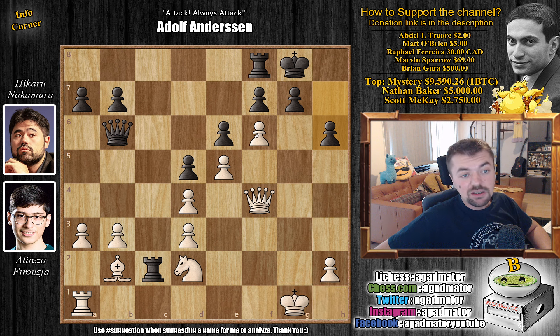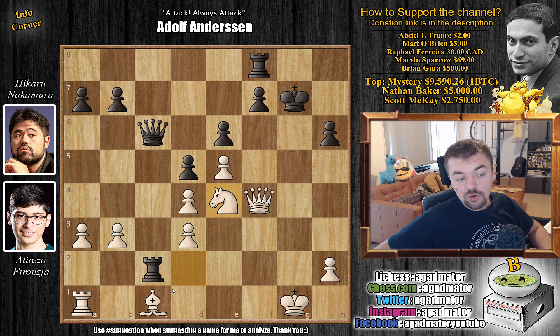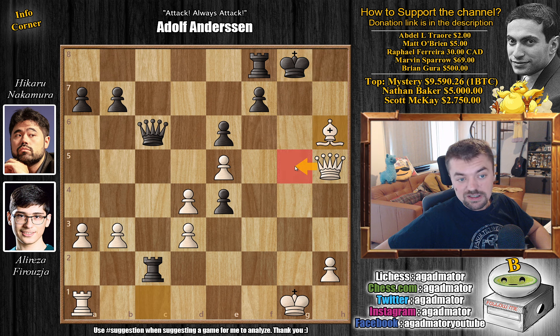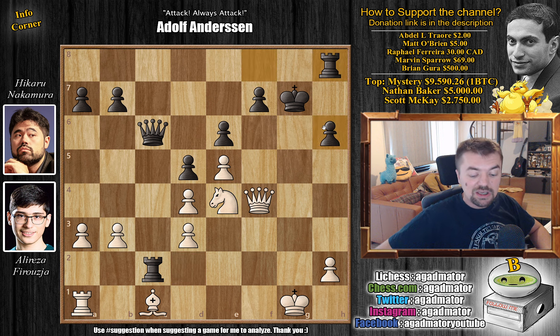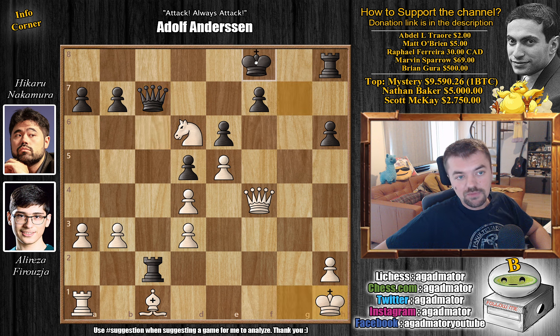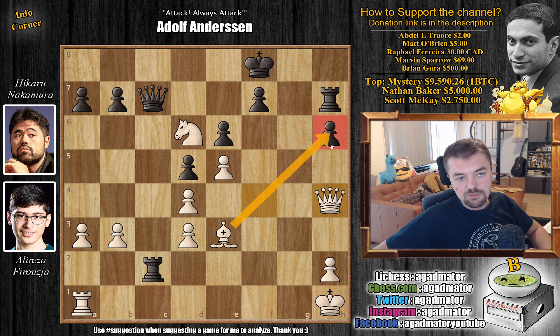Capturing on g7 is perfectly fine for example: if king captures on g7, you have to play bishop to c1 — incredibly hard to find, but very interesting. Not much Black can do to defend. For example, queen c6 going after the bishop, knight to e4 — the bishop is now defended twice — and if you capture the knight it's winning: captures with check, king to g8, queen g5 check, king to h8, queen h5 check, king goes back, and now bishop to h6 with no defense against the checkmate threat. Instead after knight to e4 you'd have to go rook to h8, but knight to d6 with the attack on f7 is still crushing.